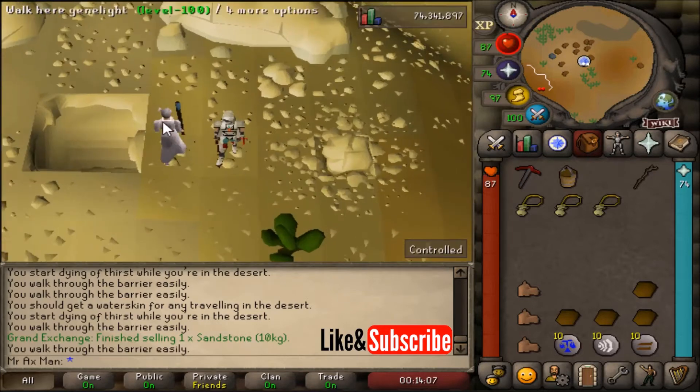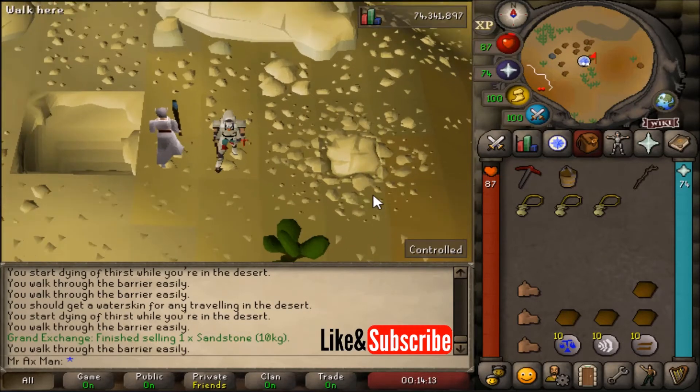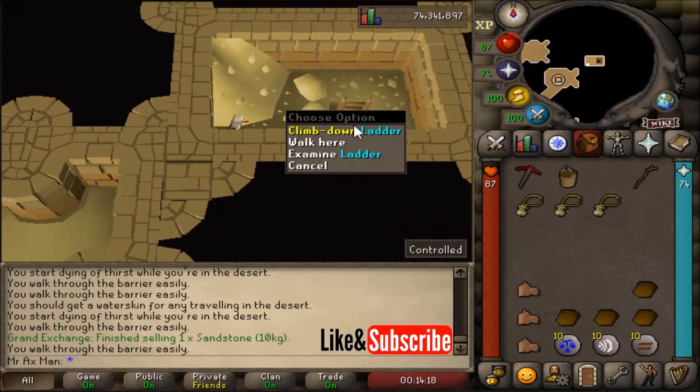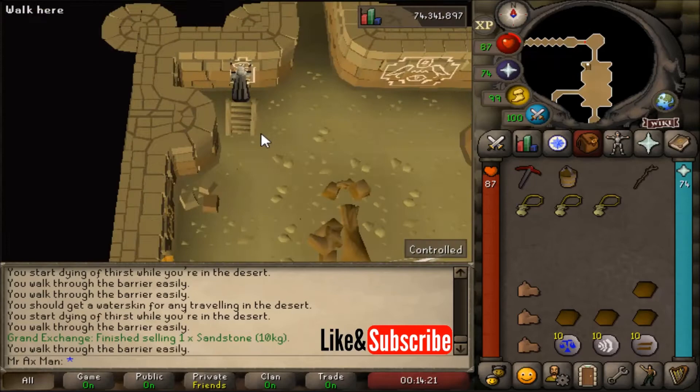When you get here, go to the right of where you fell down that hole when you built the statue for the quest. There's going to be a secret entrance — climb down the secret entrance and then climb down the ladder. If you want to get out of this area, just climb up the sand pile and that'll get you back up top.